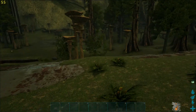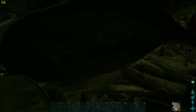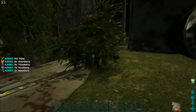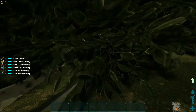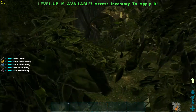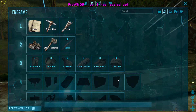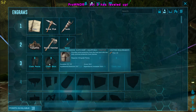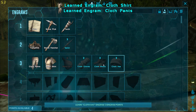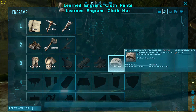One thing I've got to be careful of is that there are raptors and T-rexes — think of everything you can imagine, it's here. I'm going to gather some fiber and berries so I can eat; some specific berries can actually help me in the long run. Let me level up again — I'm going to go up in melee damage so I don't get owned.